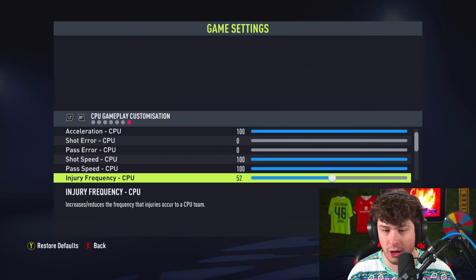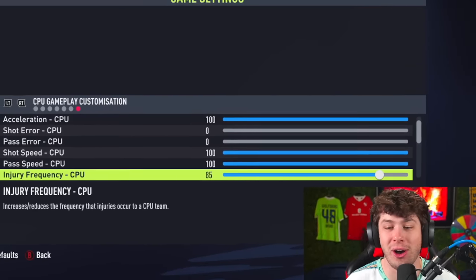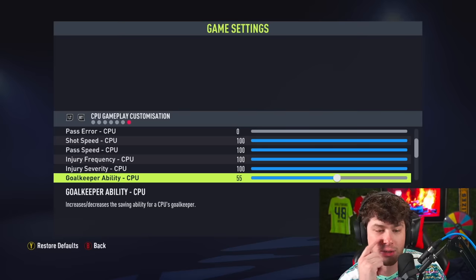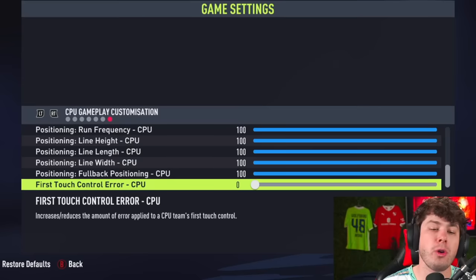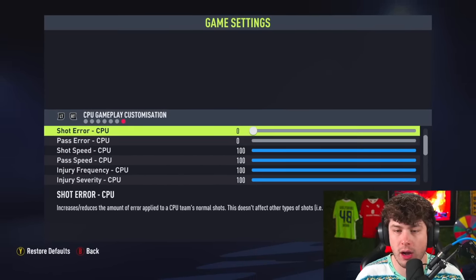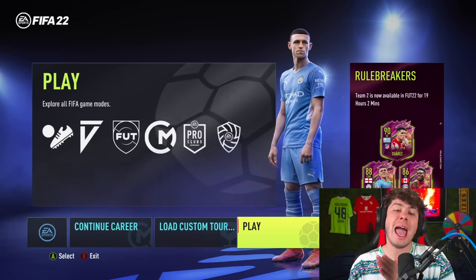For injury frequency, we're going all the way up so everyone gets injured, and injury severity also all the way up to 100. Goalkeeper ability I want to see what absolute god-tier goalkeepers look like, even though in FIFA 22 all goalkeepers are pretty much gods already. So to summarize: control air is at zero, most everything else is at 100, marking is at zero, and shot air and pass air are at zero.